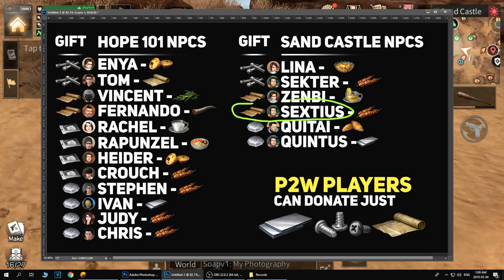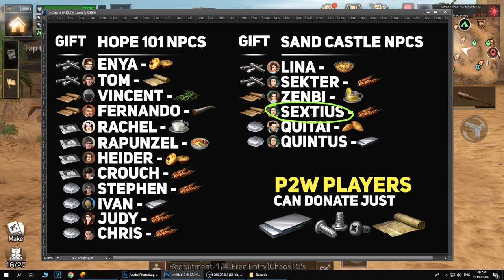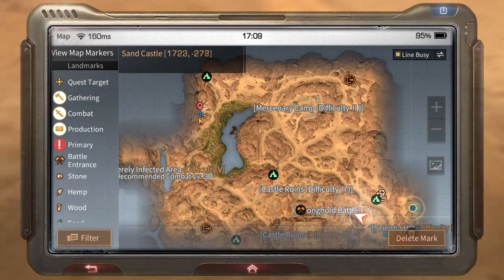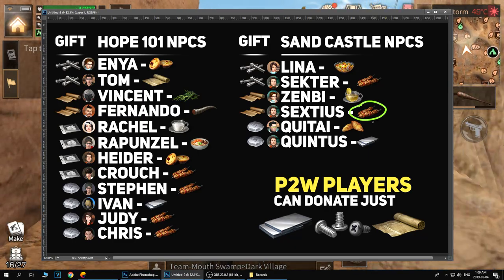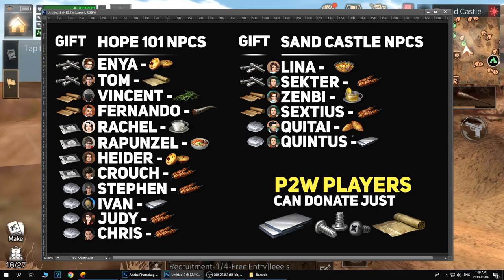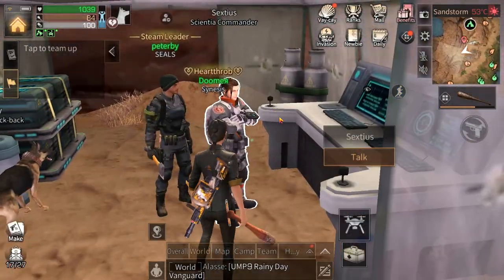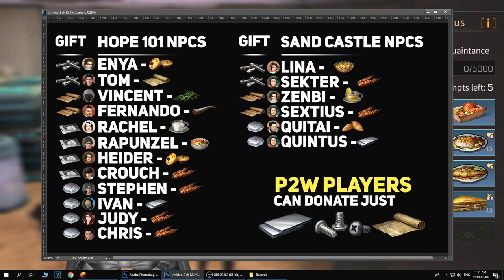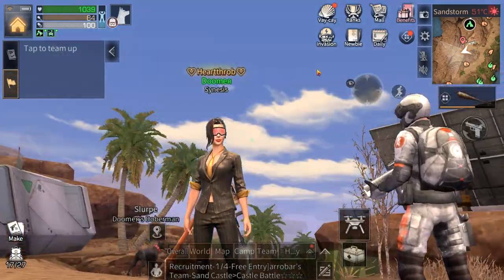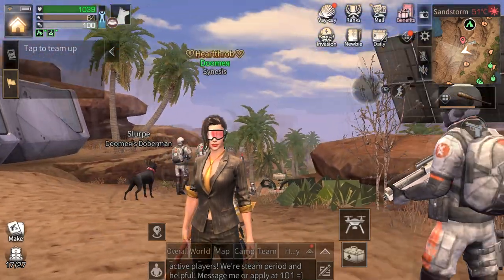The last NPC is Sextius, found in the very far left corner of the map. He gives armor mods, and I believe meat skewers give a lot of points for him — let me know in the comments if I'm wrong. He is a commander type NPC. Since armor mods are really crucial in this game you should make sure to max him out. That's it for this tutorial — please leave feedback in the comments, have a great day, and I'll see you next time.